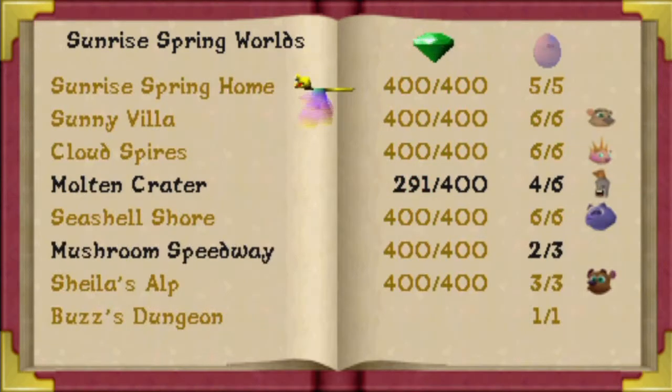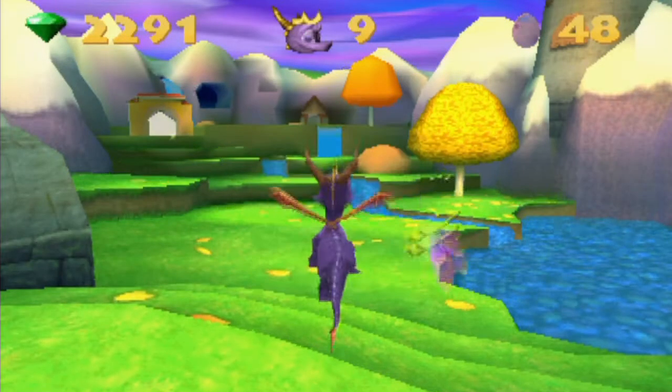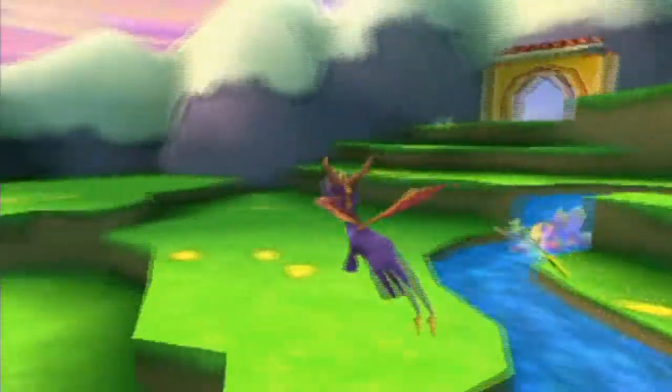Let's check the Atlas real quick to see what I have to do today. In the Sunrise Springs World, Molten Crater — I'm missing about 189 gems. I'm also missing two Dragon Eggs. And for Mushroom Speedway, I'm missing one Dragon Egg, and that's what the challenge is with Hunter. So first off, we're going to go to Molten Crater — probably an easy challenge. I think it's with Sergeant Bird, so it's probably not gonna be that hard.